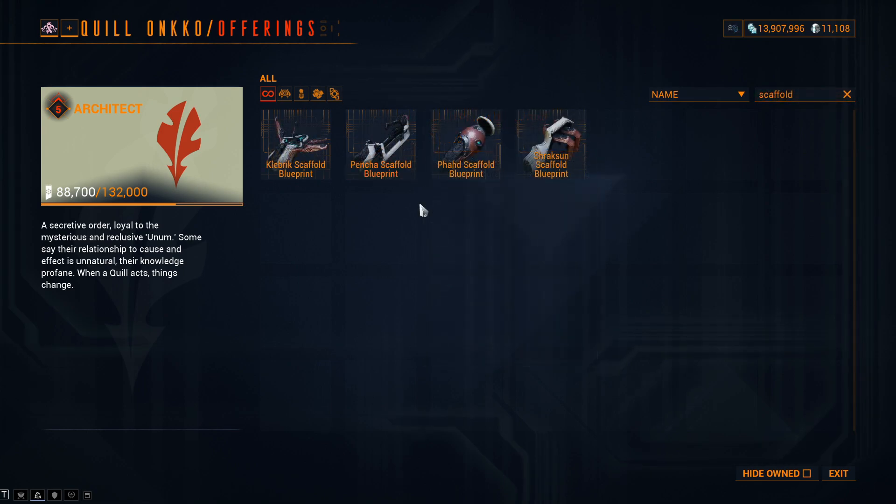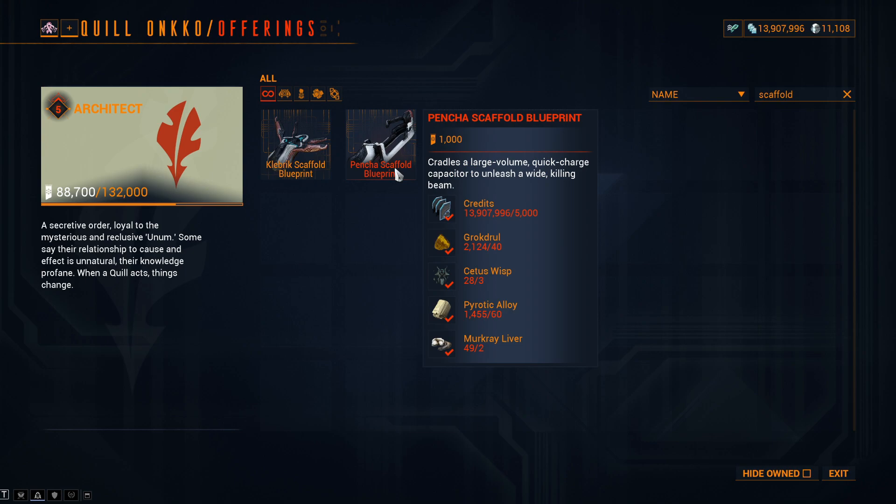As for the Quill Scaffolds — the Hencher: standing costs reduced from 2,000 to 1,000; Groctrol 60 to 40; Mercure Liver 3 to 2; Cetus Wisp 10 to 3; and Pyrotic Alloy 85 to 60.